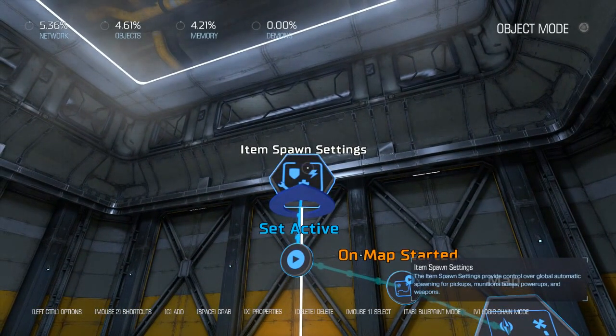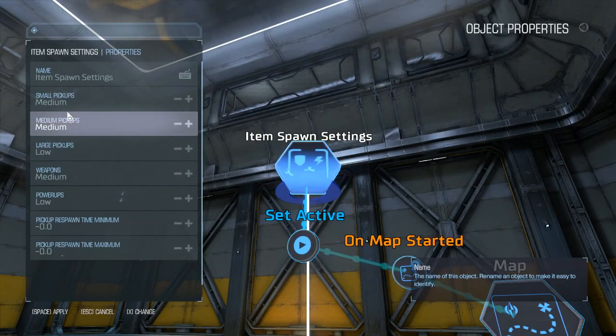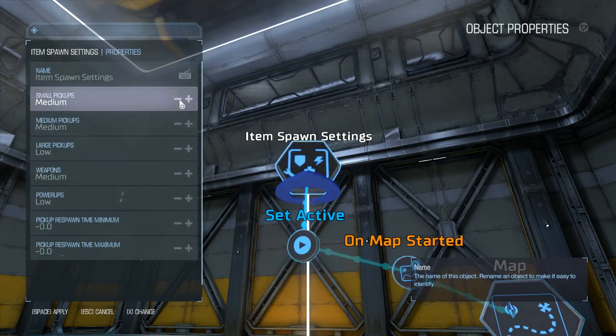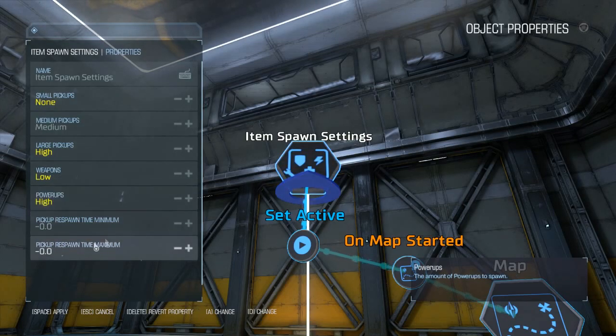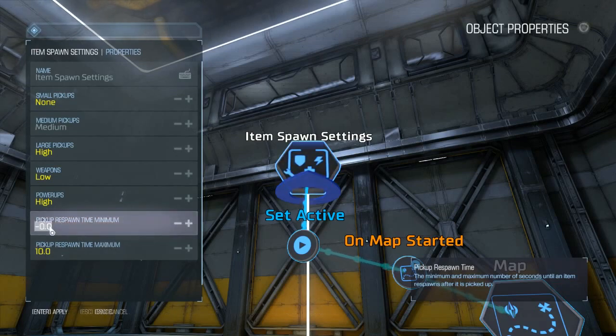We go into the properties of the item spawn settings node, where you have variables for each item category: small pickups like small armor plates and small health, medium pickups, large pickups, weapons, and power-ups. We set small pickups to none, medium pickups to medium, large ones to high, weapons to low, and power-ups to high. The pickup respawn time maximum is set to 10 seconds and the minimum to 5 seconds, so items will respawn between 5 and 10 seconds.